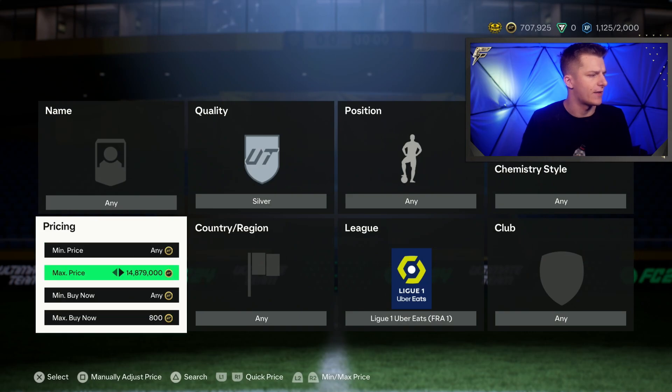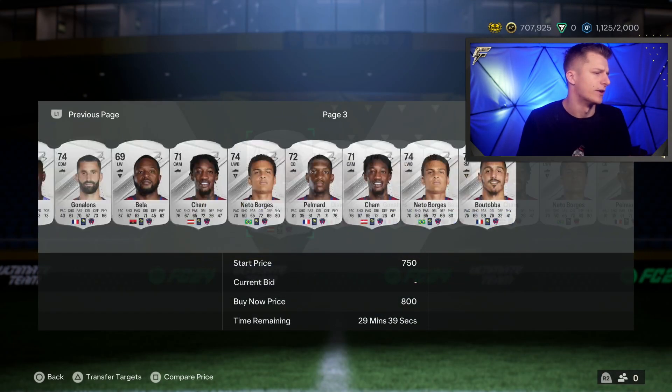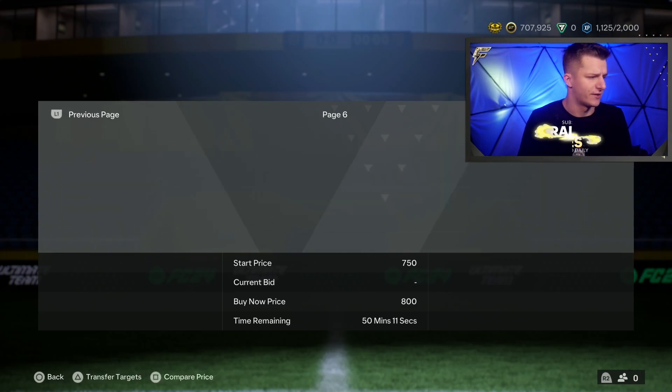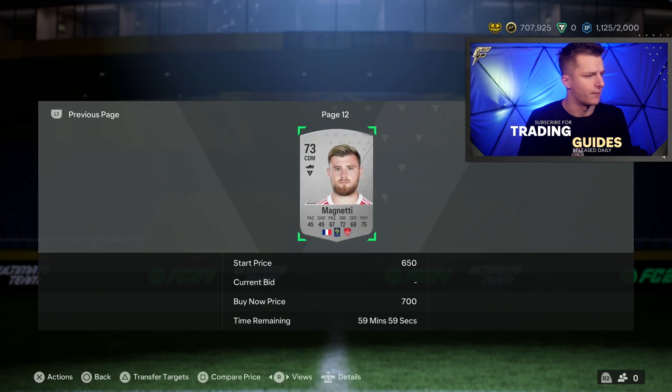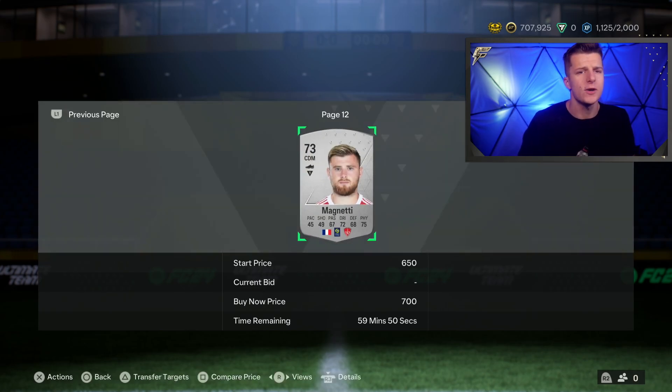So we're going to lower it back down to 800 coins: silver, Ligue 1, maximum buy now 800 coins. That's going to be the highest number possible without there being more than one card over the hour. The relevance of having no more than one card over the hour is that we're going to be using the mechanic on FIFA called compare price back out.